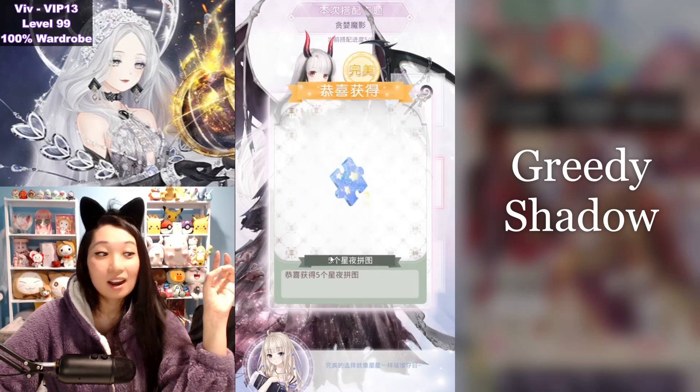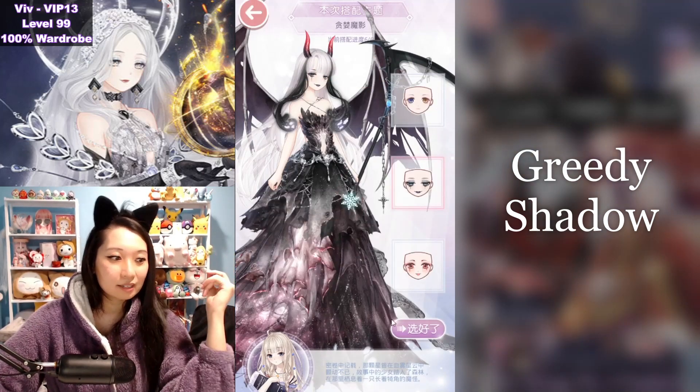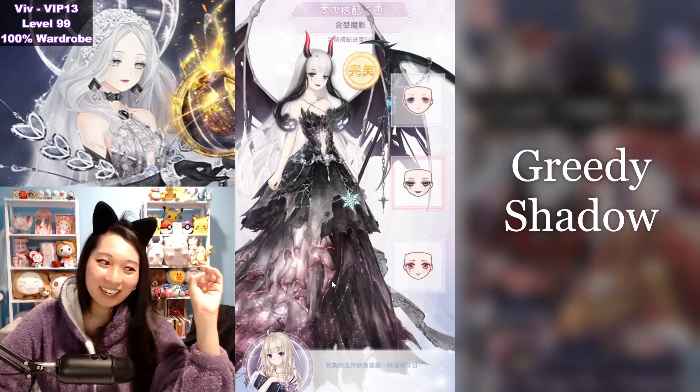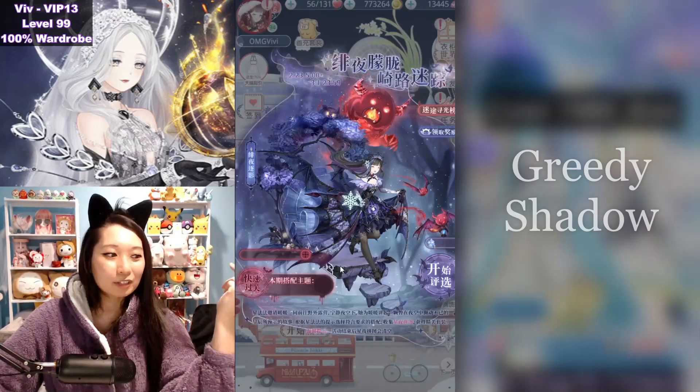We are looking like a Halloween character here. And then the makeup — you're going to pick the scariest looking one. And that is your S. And you know what happens when you get all the S's — it's going to be 30 event currencies back for your troubles.